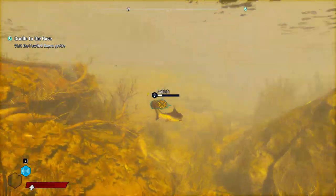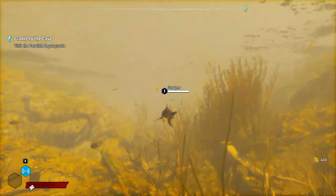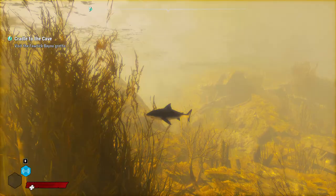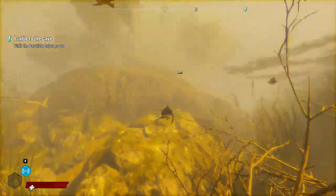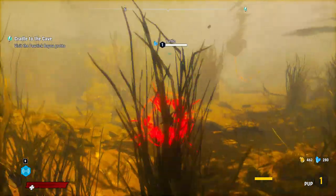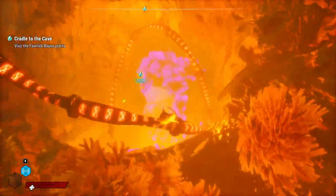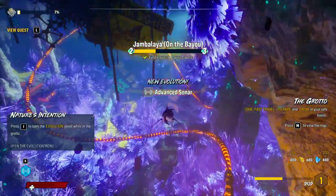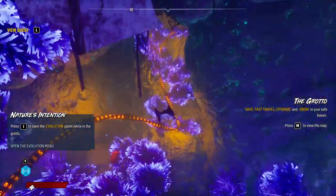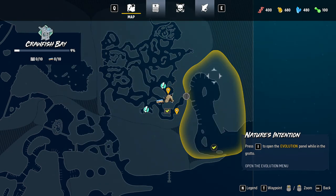We're just going around, we need to level up a little bit, eat some stuff, and work our way over to the mission area. Turtles are much smaller and easier to gobble down; grouper fish also much easier than those big catfish. Following this path — all right, this is our little cave.